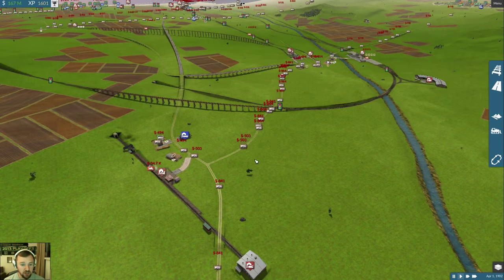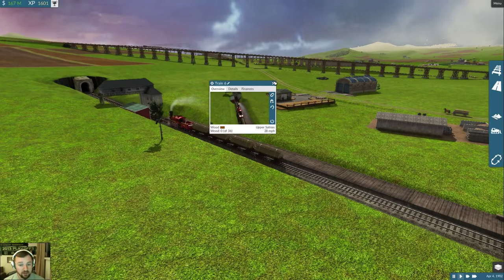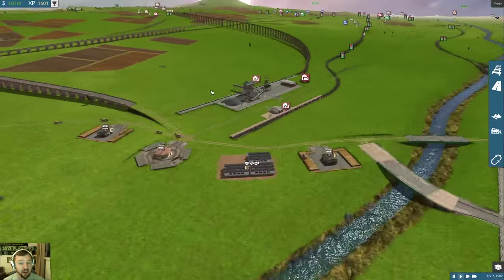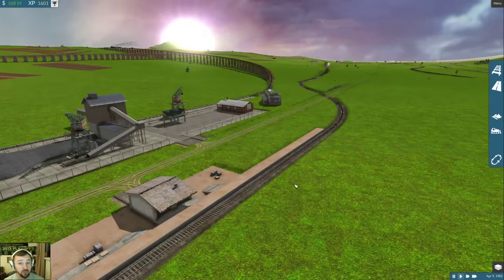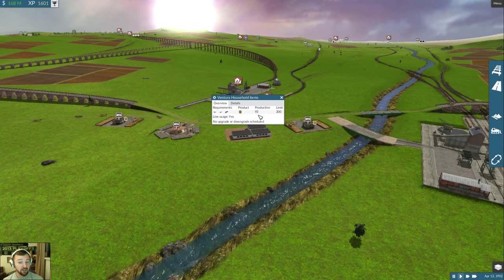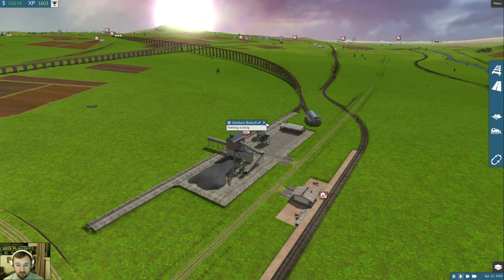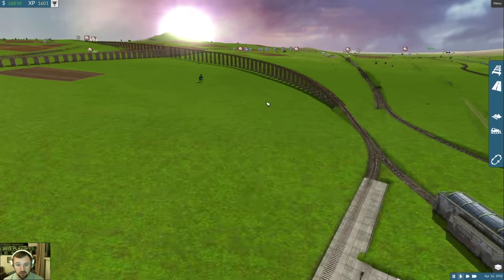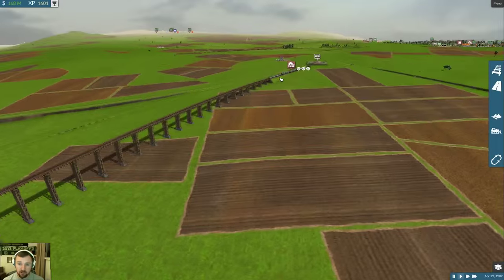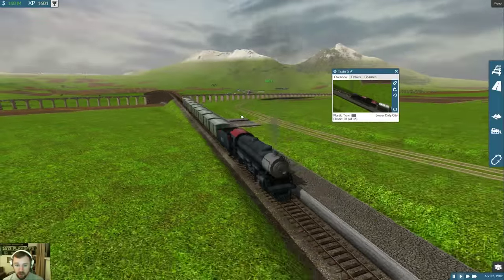The wood line hasn't changed yet but it's really filling out and I think we could do some expansion. Plastic has been added. The trains are being expanded. Let's get our bearings - household goods doing better at 93, and our steel. I now have the Ventura branch with the crazy bridge. We now have train number five, unnamed.